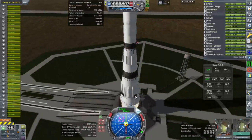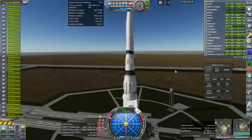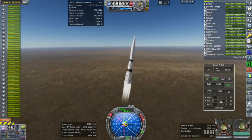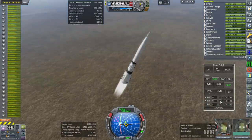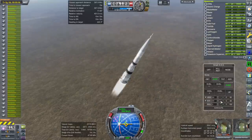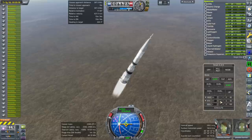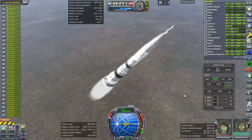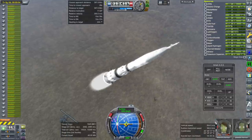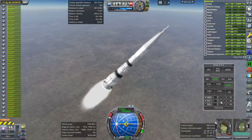Brief pause in the sound. Those grid fins are not deployed — deploy grid fins. Substantial thrust-to-weight ratio at the start. We are past the speed of sound. Must remember to hot stage — that's one thing I haven't done in a long time. We can see the aerodynamics playing merry havoc with the entire length of this rocket.